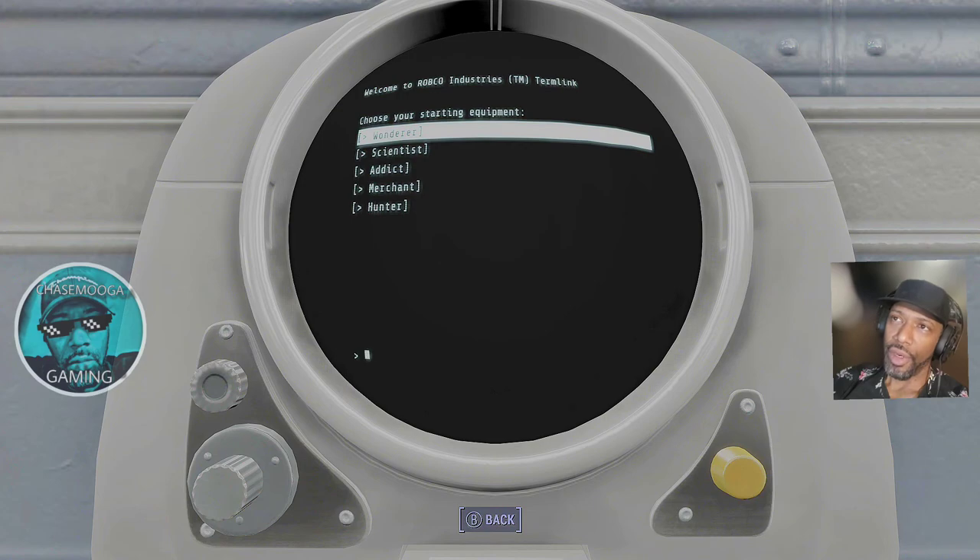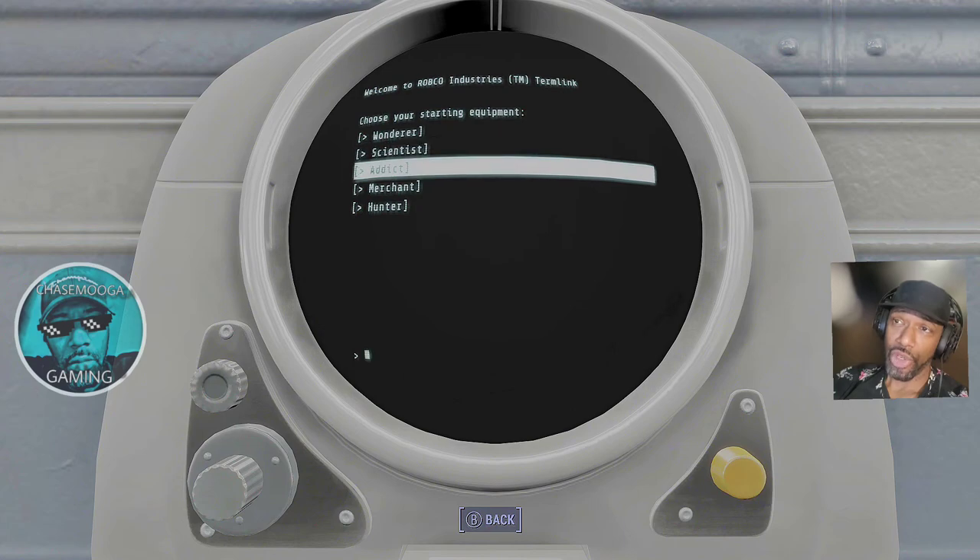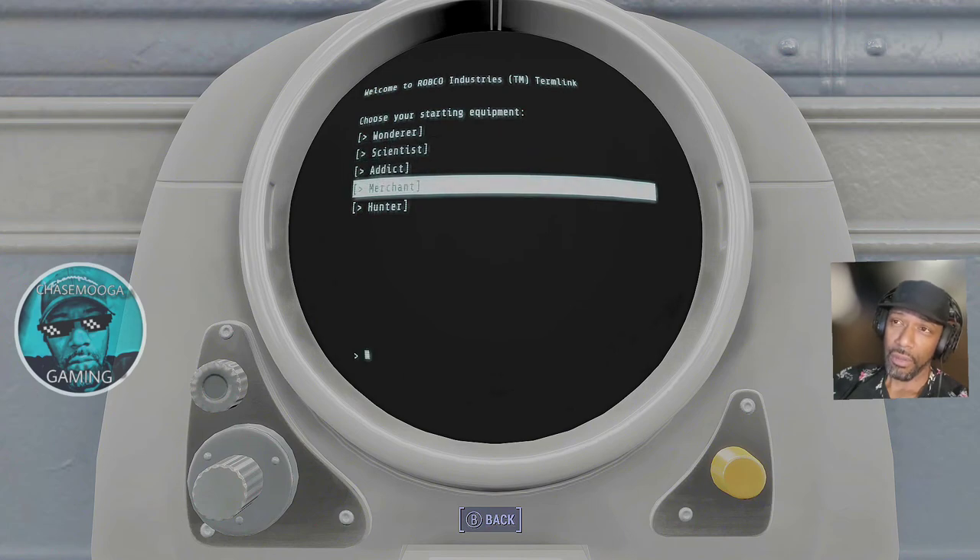Equipment: wanderer, wanderer scientist, addict, merchant, or hunter. I'm heavy on — I mean, we're gonna go through with the cheat terminal anyway and fix what we want to fix. Scientist will help me with the computers...